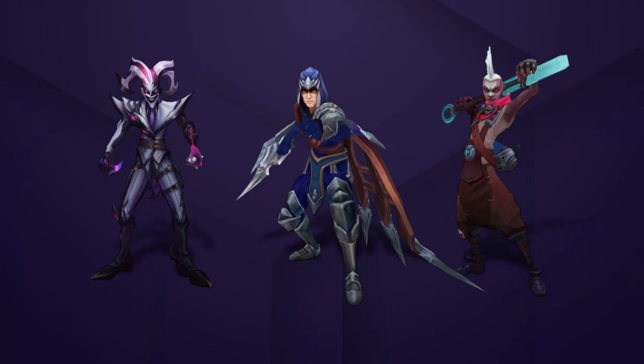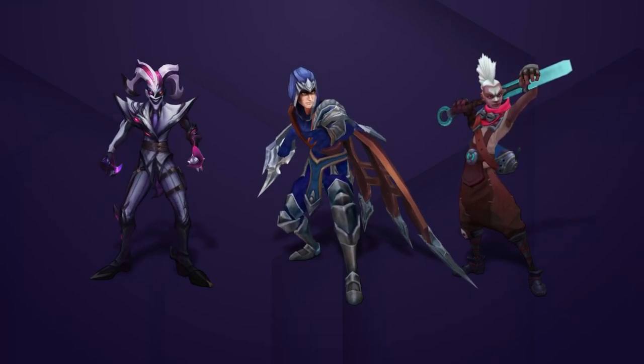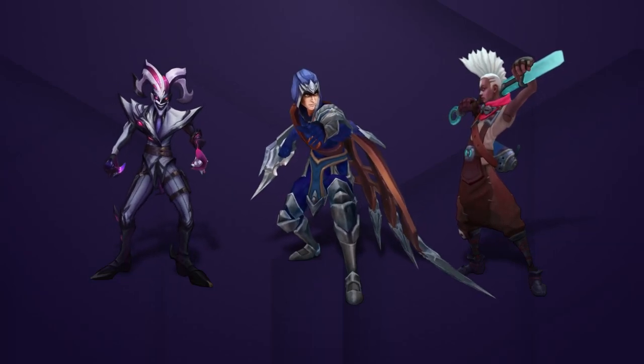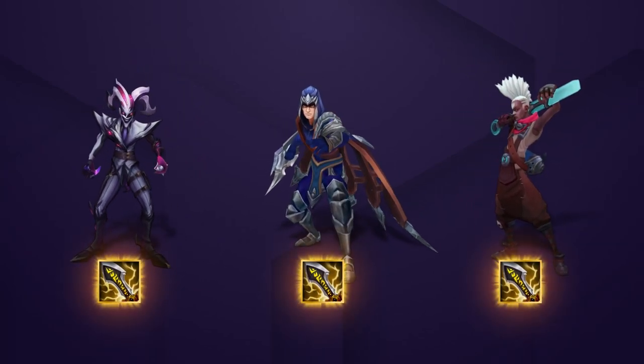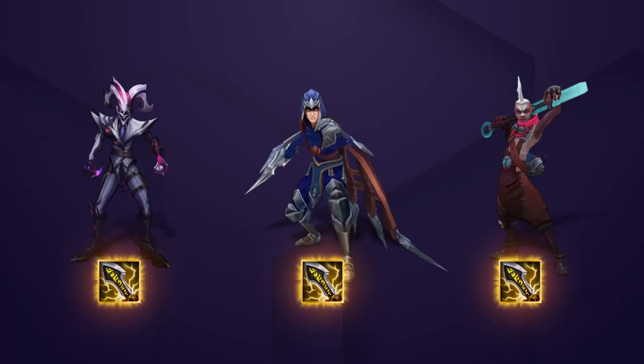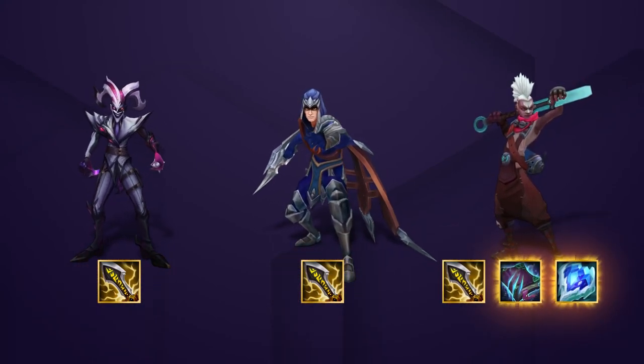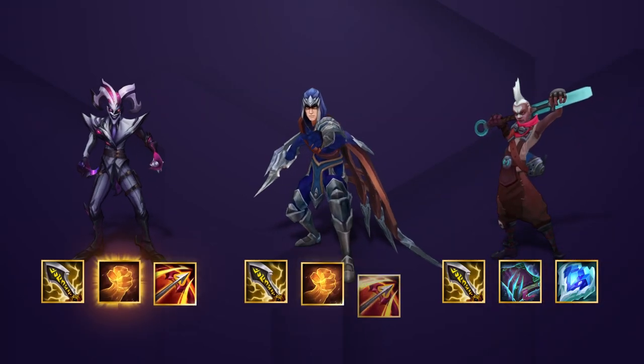Shaco, Talon, or Echo will end up being your secondary carry, depending on who's closest to getting 3-starred. You'll want to give that unit all your extra offensive items, with Infinity Edge being the best choice. Echo can run more utility items like Morellonomicon or Frozen Heart, while Shaco and Talon will want more damage items like Hand of Justice or Runaan's Hurricane.